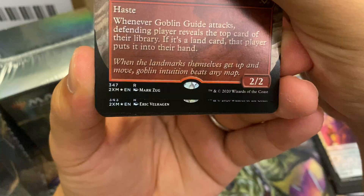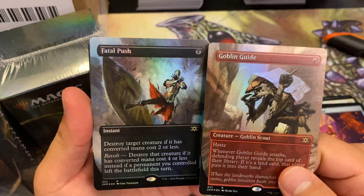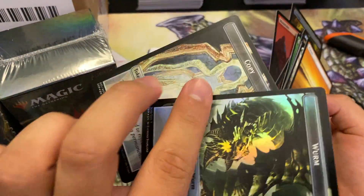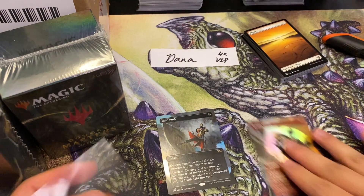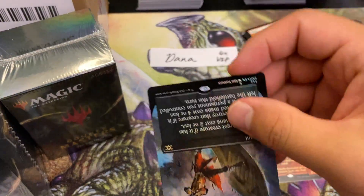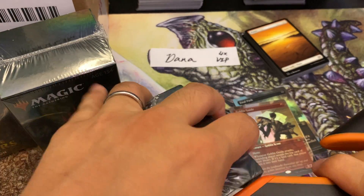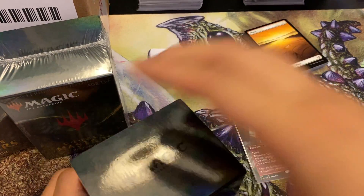Eric brings a foil Fatal Push. This is definitely one of the worst combinations you could possibly get in VIP packs - super sorry about that Dana. If you only buy one VIP pack in your entire career and that's the one you get, my condolences. Fatal Push is around $12-15 and combined with Goblin Guide this is like a $30 topper VIP pack. We expect to see better in the remaining packs.